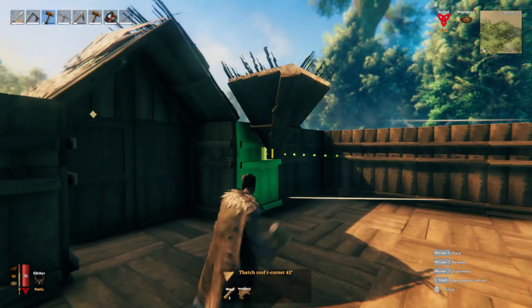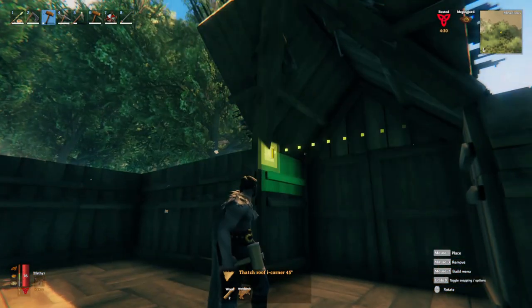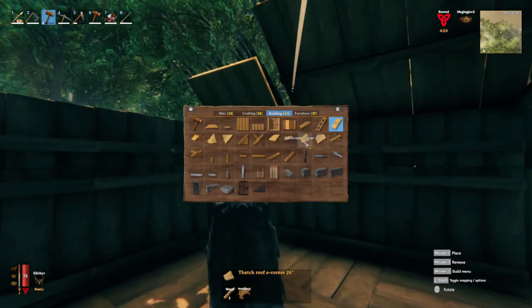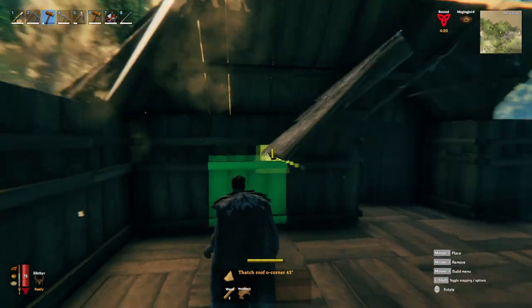Continue on from the entrance section with an inside corner piece on each side, and then go with standard 45-degree pieces around the building, placing outside corner pieces when you arrive at those corners.